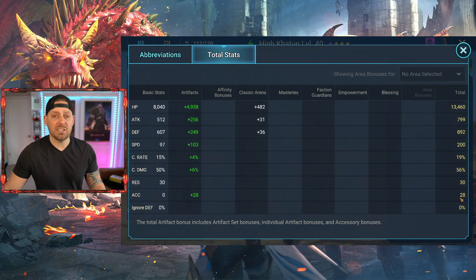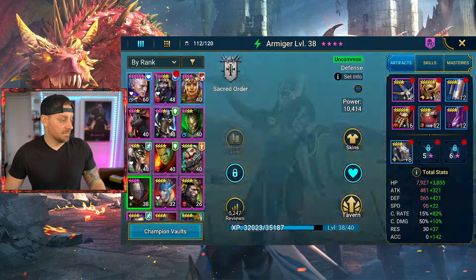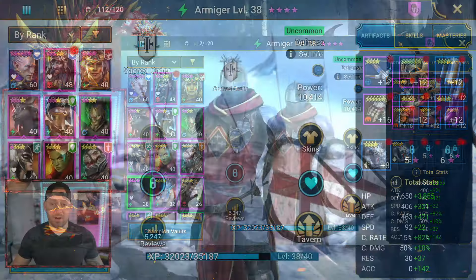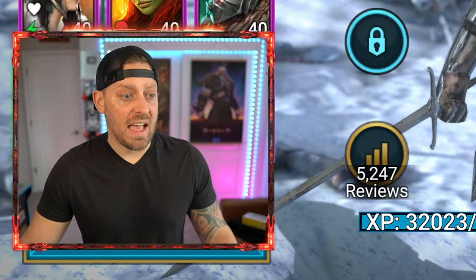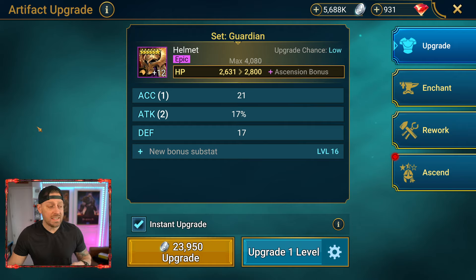We have this set up in an order so that our champions go in the order we want them to go based on what they do. We should have the fastest speed with 200, and we do. Accuracy doesn't matter for High Katoon — all we need her for is speed to get the team moving. Now we're not done, because we've got to get a little bit more going on with the artifacts.